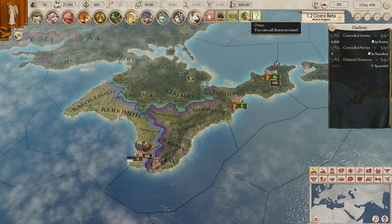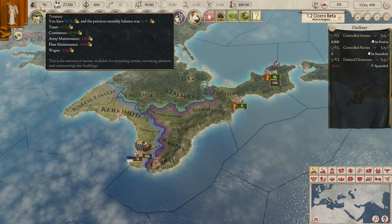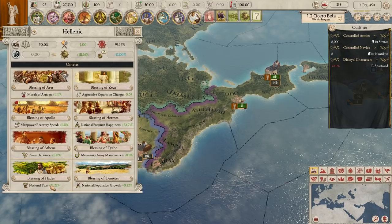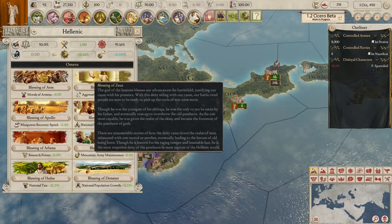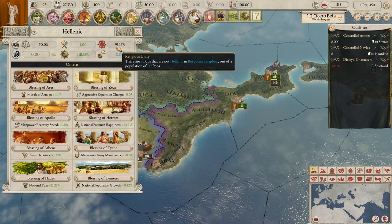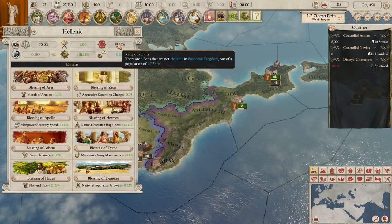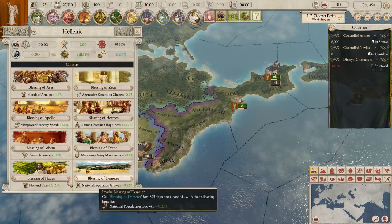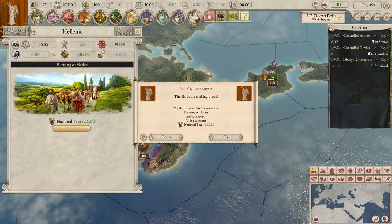We could get inventions, but they cost money - no need to worry about that right now. Let's have a look at our income: we make 4 from taxes and about 0.45 from commerce. It might be worth focusing on tax income - one of our omens in our Hellenic religion tree is the Blessing of Hades, which gives us 22% tax output. This doesn't cost anything to activate anymore, and the amount you get is based on your religious unity. We've only got 8 pops in the entire country not part of the Hellenic faith, so we're really okay. With negative 1 unrest and strong omen power, I think we'll go with that.